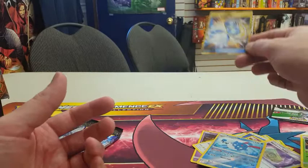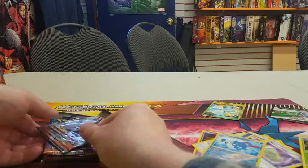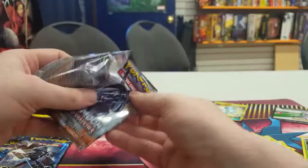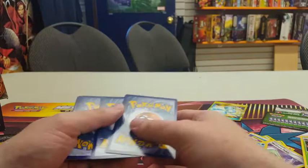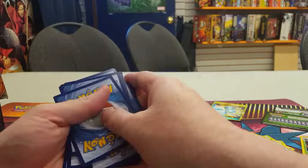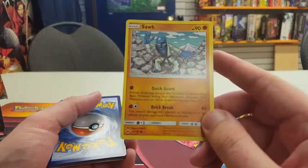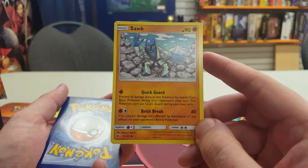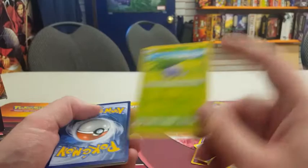Let's go with the Tapu Fini pack. Code card set aside. The basic energy is a Metal Energy. Commons: a Sawk with Quick Guard (prevent all damage from basic Pokemon during your opponent's next turn, can't use Quick Guard the next turn) and Brick Break for 40 (not affected by resistance or any effects on the opponent's active Pokemon). Also an Oddish, a Charmander (Scratch for 10, Flametail for 20), and a Marill — which looks like a little crocheted Marill — with Bubble (flip a coin, if heads opponent's Pokemon is now paralyzed) and Rollout for 20.